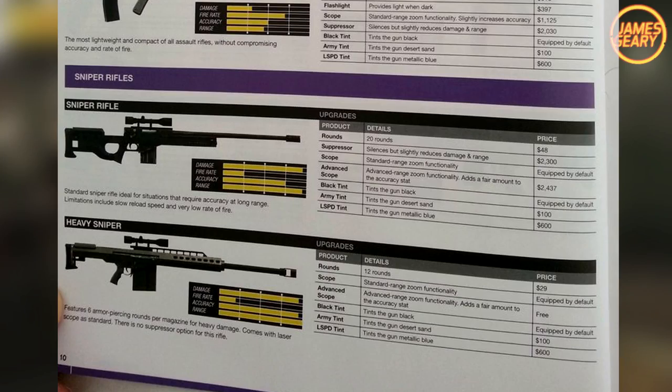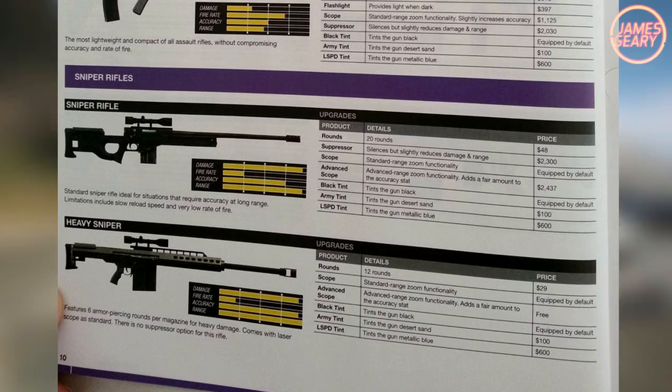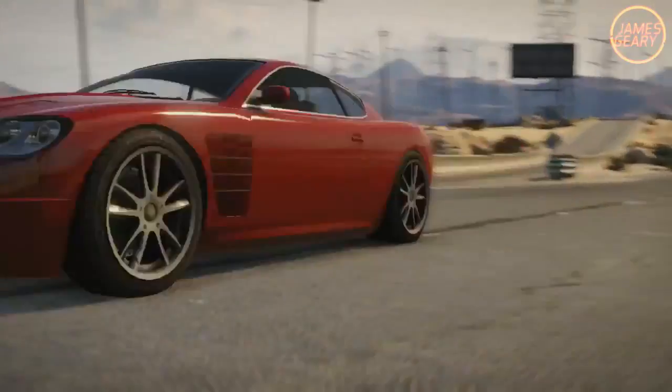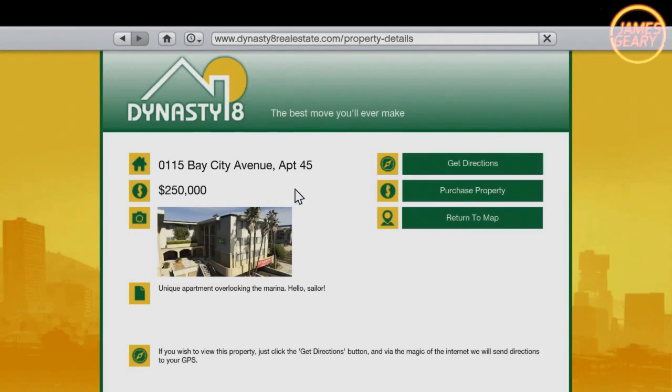Now we have two sniper rifles. The standard sniper rifle is bolt-action with a scope, great at long range — it looks like an L-96 or the L-118A. We also have the heavy sniper, which is the Barrett .50 cal. It features six armor-piercing rounds per magazine, very heavy damage with a good range, and comes with a laser scope as the standard sight. There is no suppressor option for this rifle since it's so heavy duty.